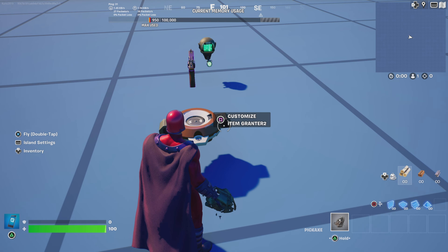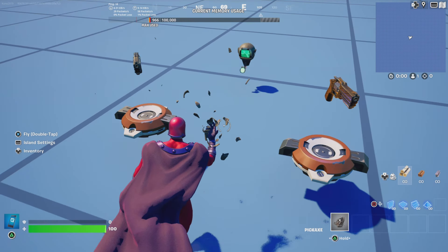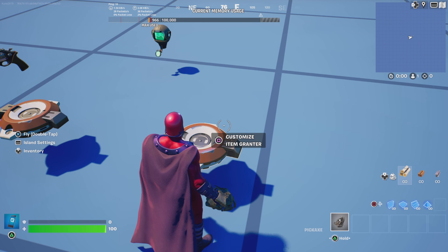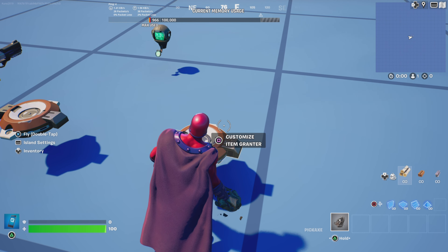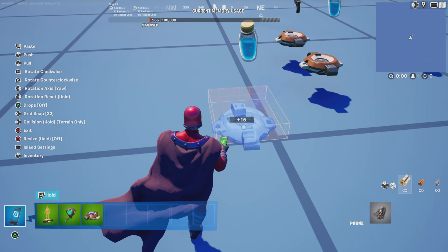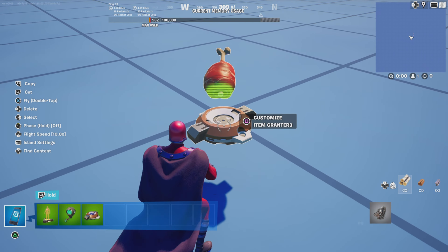Copy this item grantor, click on 'clear items', and instead of dropping weapons, drop in consumables. Then make one for ammo — it's basically the same thing except we're doing it with ammo instead of consumables.